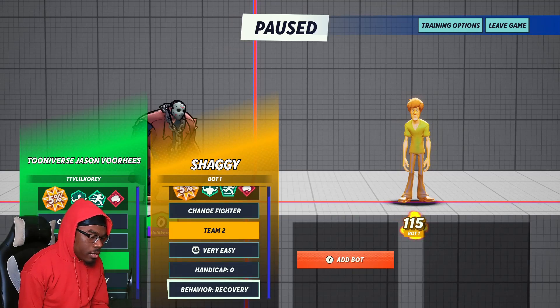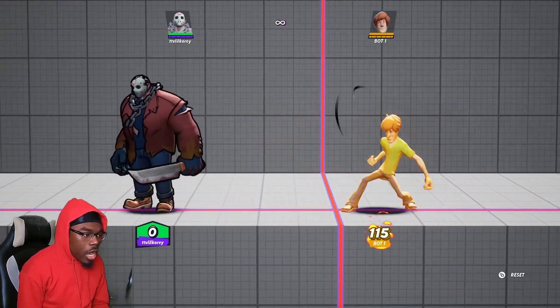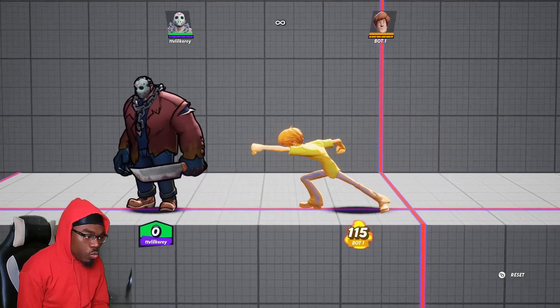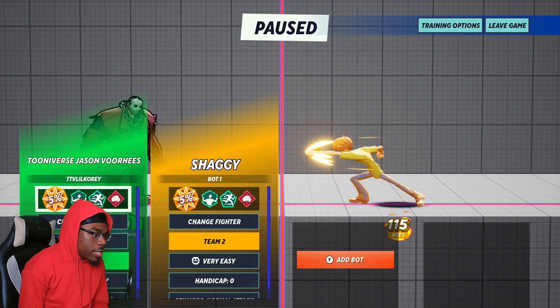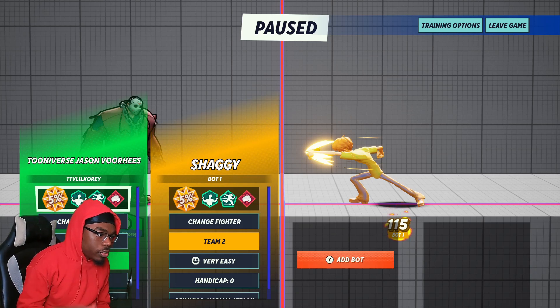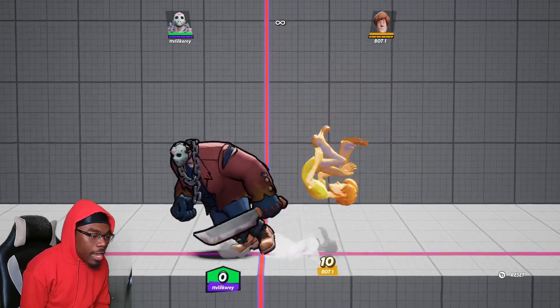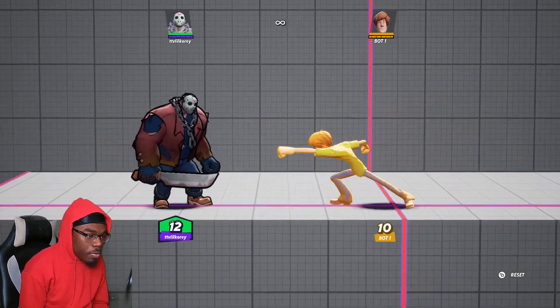To demonstrate whiff punishing — in case you don't know what it is, it's when a character throws out an attack but it doesn't hit you, or you were able to read and dodge it. Because they whiffed their attack, now you get to punish them — that's why it's called whiff punish. What I can do is jump over Shaggy and whiff punish him with down air.